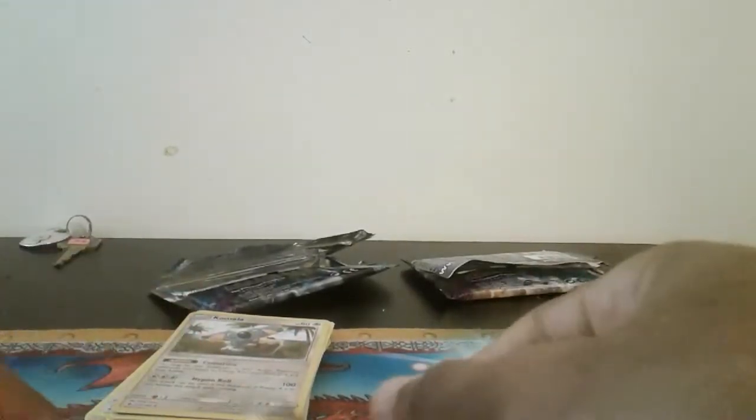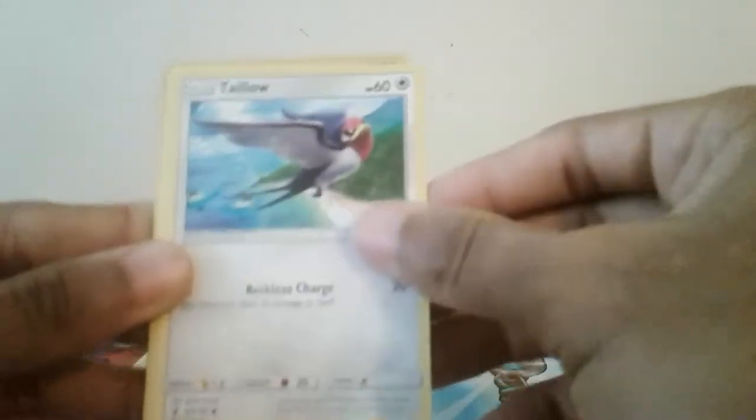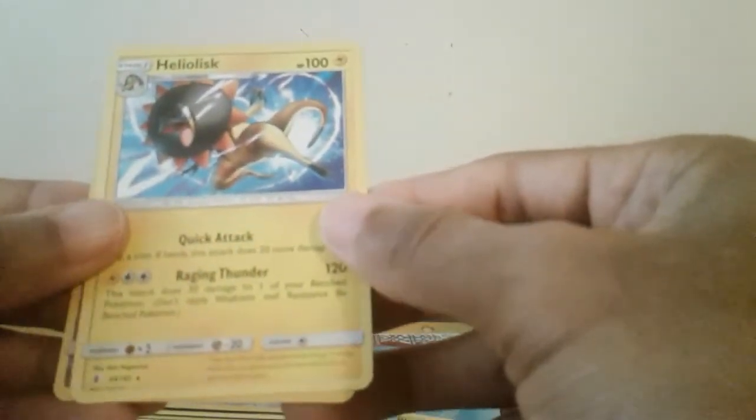Last pack of Garden Rising. Hopefully we can get another awesome GX. Here is the last code card. We got a Fire Energy, Whimsicott, Mareanie, Alolan Espeon Hollow, Jangmo-o, Tapu, Corviknight, Barboach, Phantom, Reverse on the Common Hollow, and a Helix — Regular Rare.